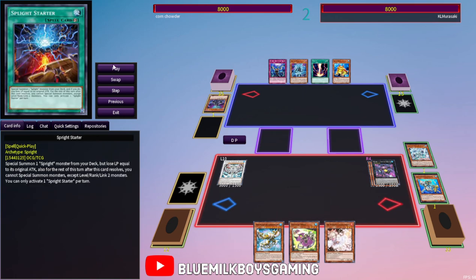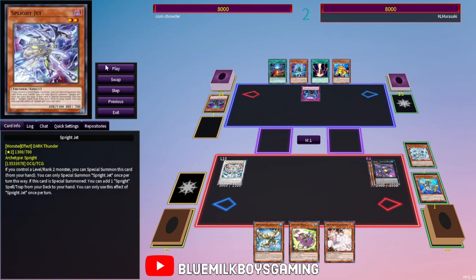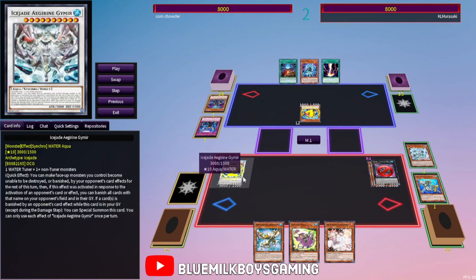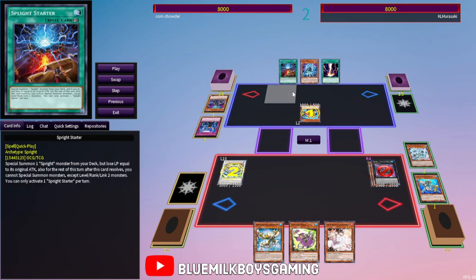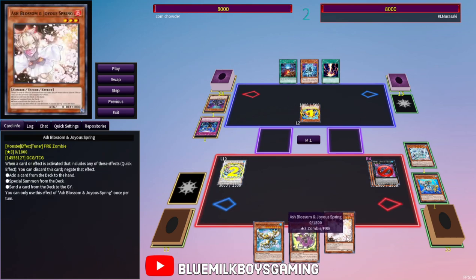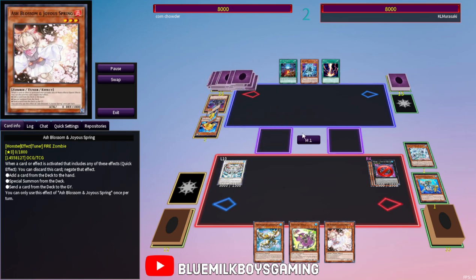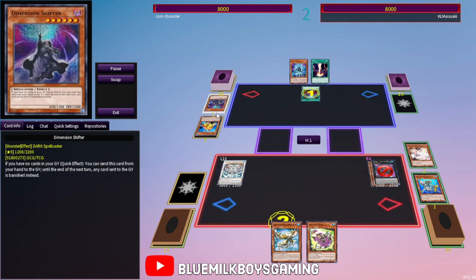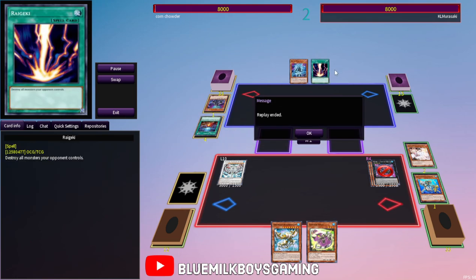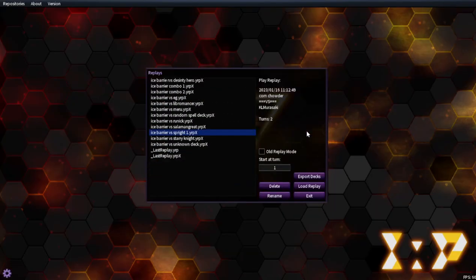I can go into Number 4: Stealth Kragen — pretty good setup. I have a pop and Ash Blossom too. He's going to Imperm Stealth Kragen, which makes sense — otherwise I'd pop his normal summon and he'd probably be done. He's going to go for Swap Frog, but he can't use Ryjack because all my cards are protected. If he has Starter I'll just use Ash Blossom on it, so he literally can't do anything. He also activated Dimension Shifter, so Swap Frog isn't doing anything and he just scoops. Ice Barrier is definitely not the worst deck in all of Yu-Gi-Oh.